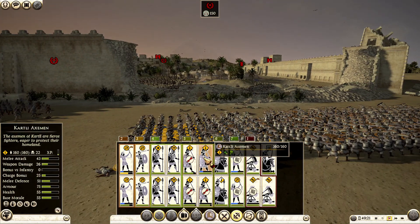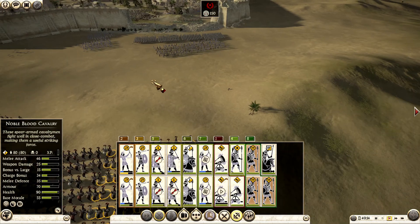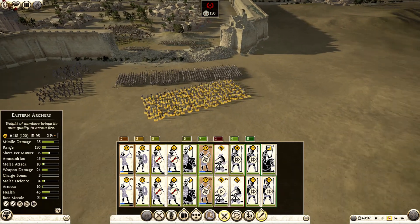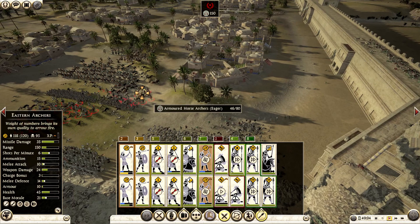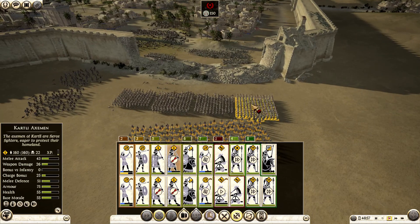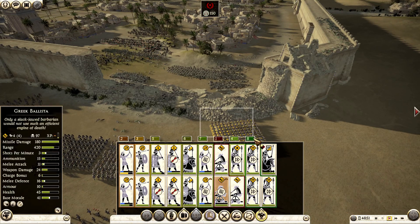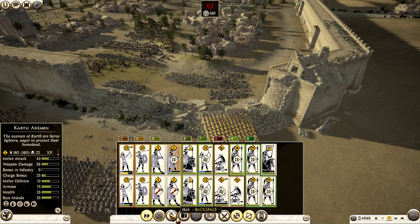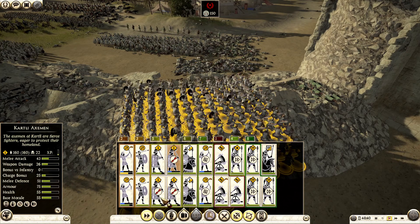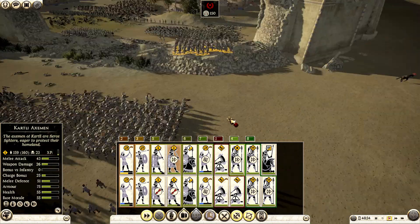I'll try to shoot with this unit when they finish their ammo. I need spearmen here now. Keep the general out. Horse archers — we need to kill the archers at all costs. This unit still has some ammunition, so let's use it. Stop there — throw your javelins and get back. Come on, do it — a little bit forward. Good, done — come back.